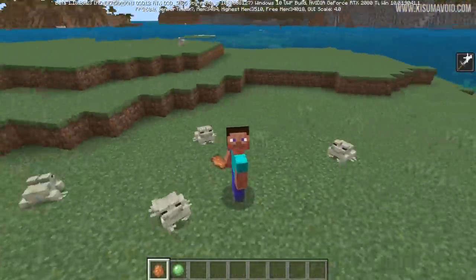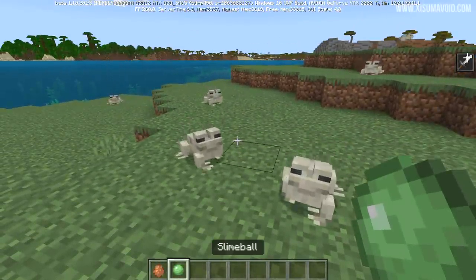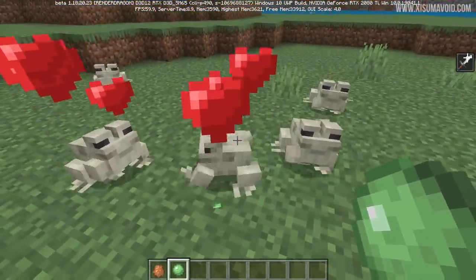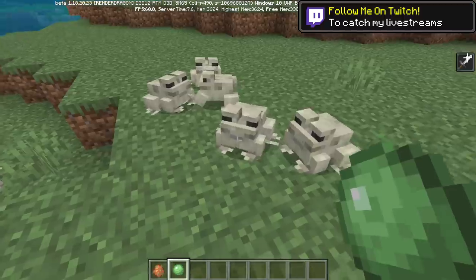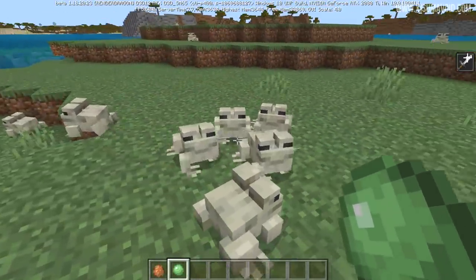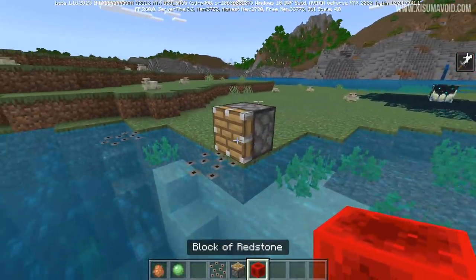Now onto the Minecraft beta. Frogs now have an item they're attracted to for breeding: the slime ball. As we know, they consume smaller slimes. Right-clicking on one gives the love hearts and they start to breed. This was already implemented before but used wheat — now it's been changed to slime balls. After breeding, they head over to water to lay their frog spawn.